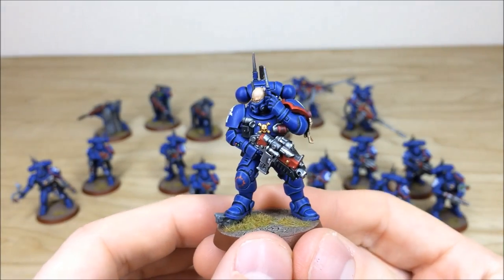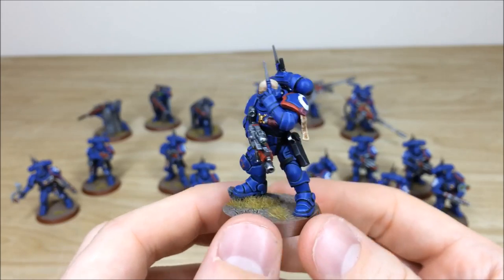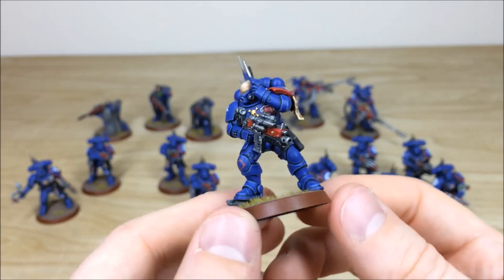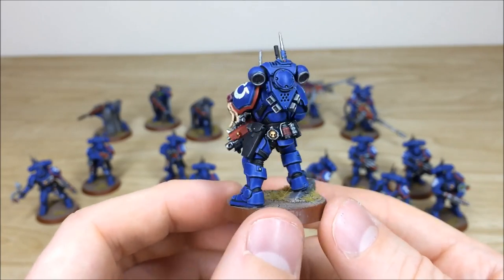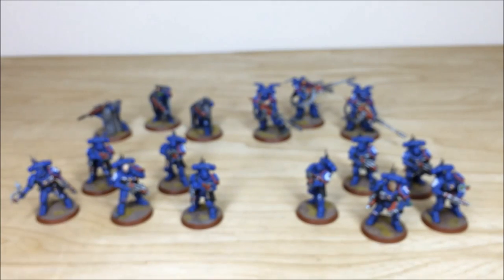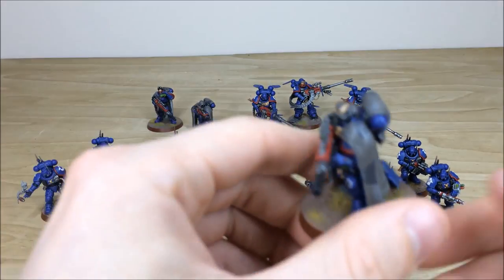The second sergeant — or second in command if you build a ten-man squad — is tuning into his radio mic. The purity seal has all the text on it, all bolter muzzles are drilled, and all lights and edging are highlighted and picked out. That's the Vanguard Marines done; next we'll look at the eliminators and suppressors.